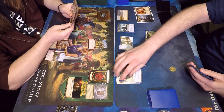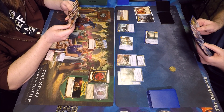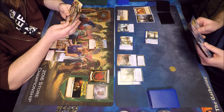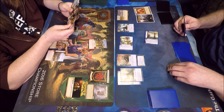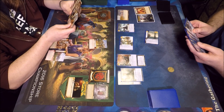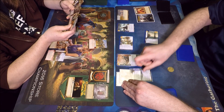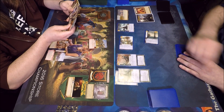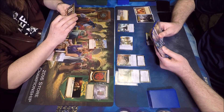Asha Greyjoy with a dupe to start — feeling good about that. I see I have an Iron Mines in hand and a gold sitting on the board. I think that's a smart play, but sometimes against Targ with the burn those saves don't really mean a lot. I also have a Corsair's Dirk in hand, and that may be better protection against the burn, so I go that route and give her a plus-two strength buff so she can steal some gold if she wins attacking.